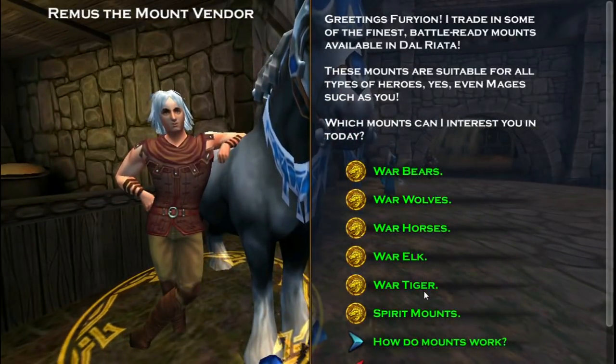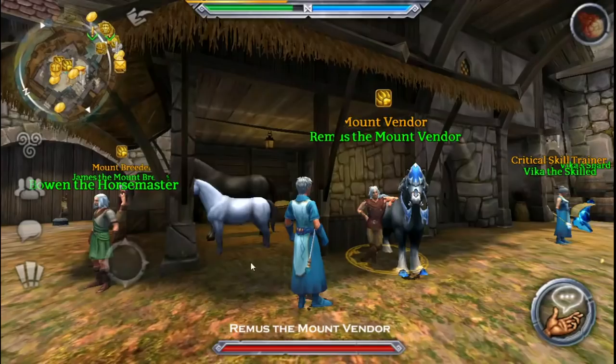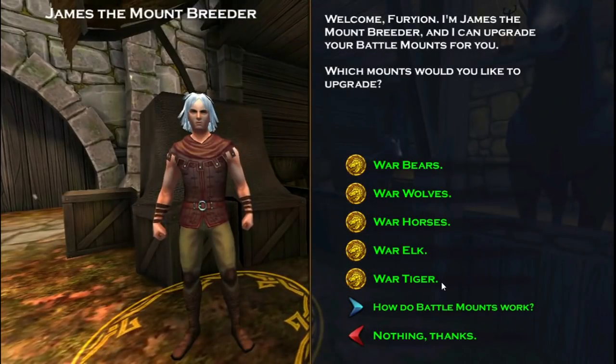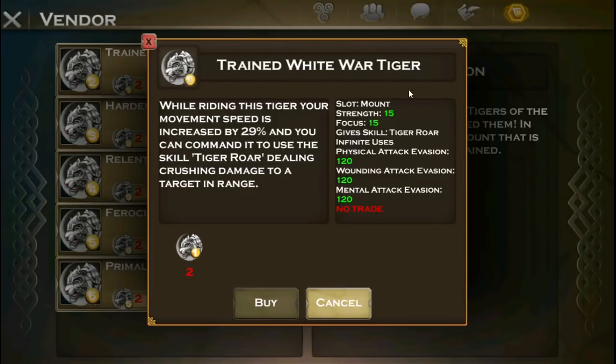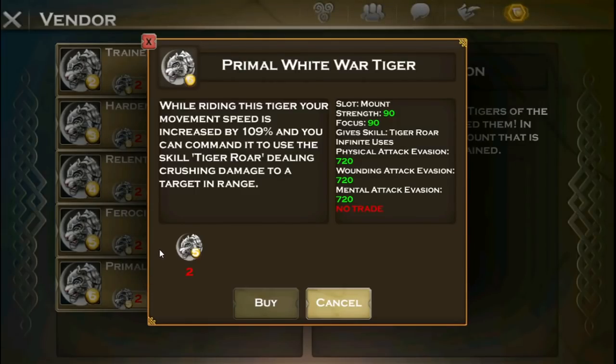We want to look at the mounts from the mount breeder because you can see what the top tier ones are. All right, so I guess the white tiger is the best. AOE crush, I guess. I mean, it's all right — nothing special. Strength and focus is kind of bad.